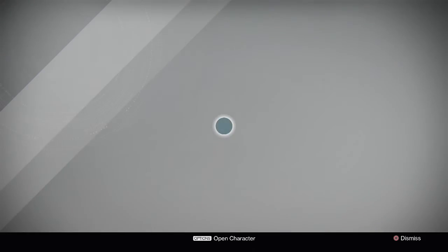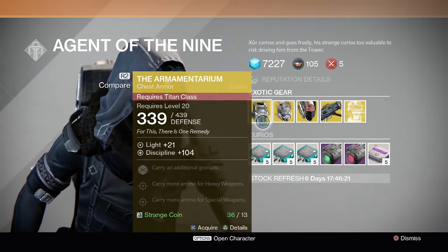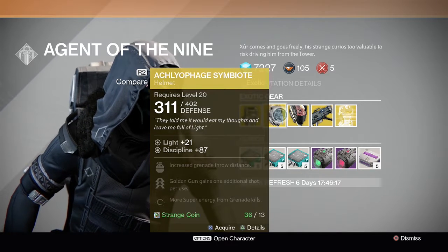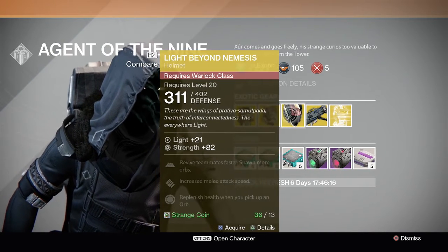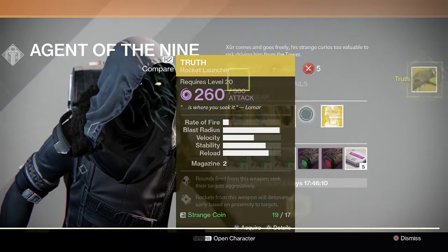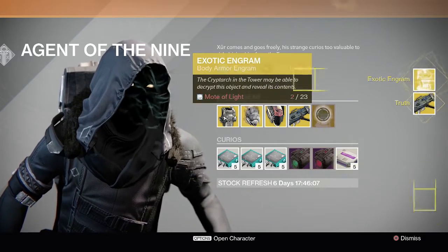Here he is, just off to the right of where the shipwright would be. This week he's got the Armamentarium for the Titan, the Achlyophage Symbiote — which he had last week — and then the Light Beyond Nemesis for a Warlock. He also has the Truth Rocket Launcher, which I'm going to buy, and then he also has the Body Armor Engram, which I'm going to buy as well.